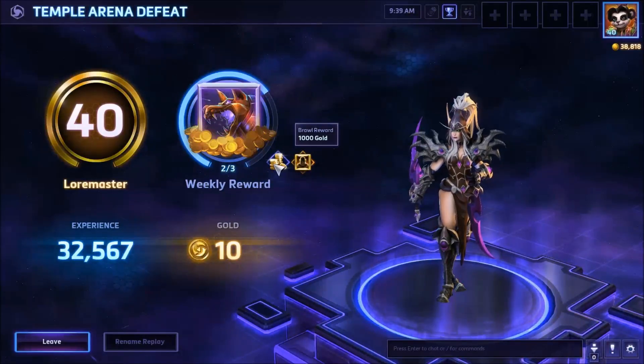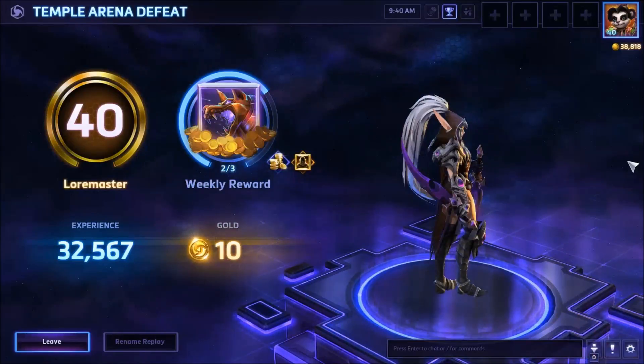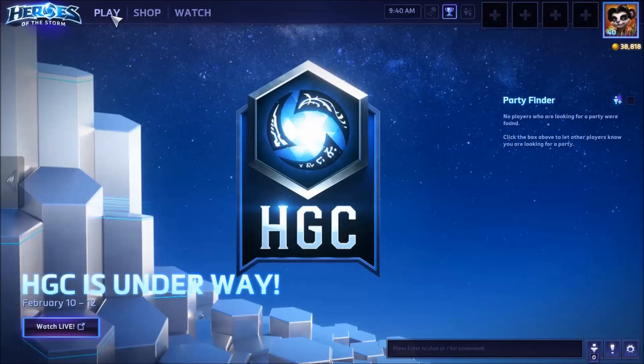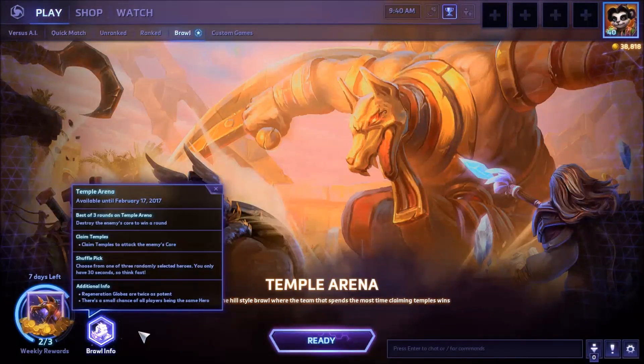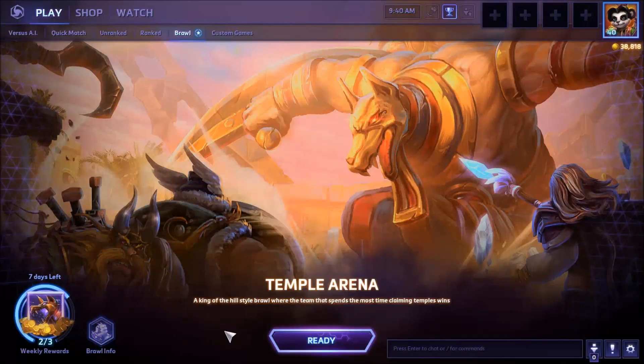Whether you win or lose you get a tiny amount of gold, player experience, progress toward quest completion, a portrait if you haven't earned it already, and a thousand gold. Heroes are chosen at random — you're given a selection of three, and it's possible to get everybody as the same hero. Cannot attack the core directly; the only way to damage it is to occupy temples. Best two out of three is the winner. If you like this video, leave a like, and feel free to subscribe or check out my playlists. See you next week — be swell, stay well, and farewell!